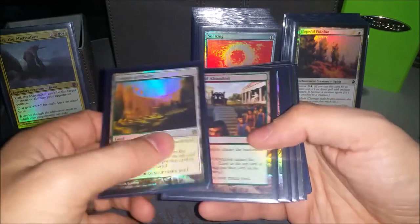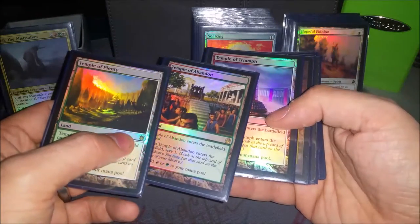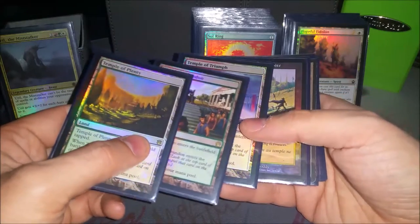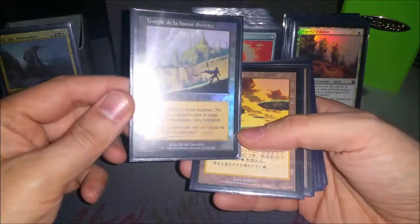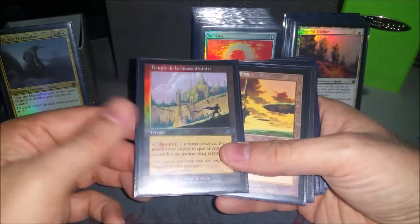I've also got the three temples. The deck doesn't have a ton of card draw, so the scry does help out, especially if playing one on the first couple turns — it doesn't slow me down since I don't do a ton in the early game. I've also got a Temple of the False God, which is in French, but I know that's what it says.